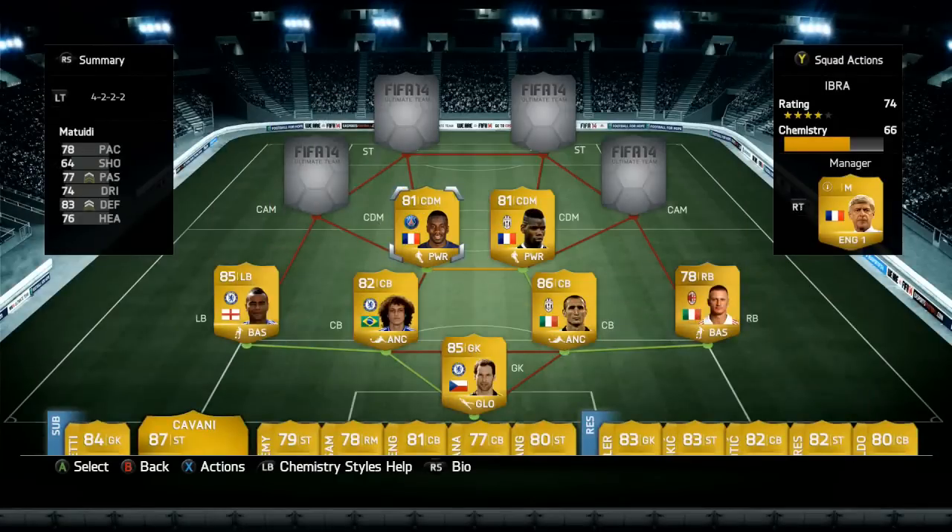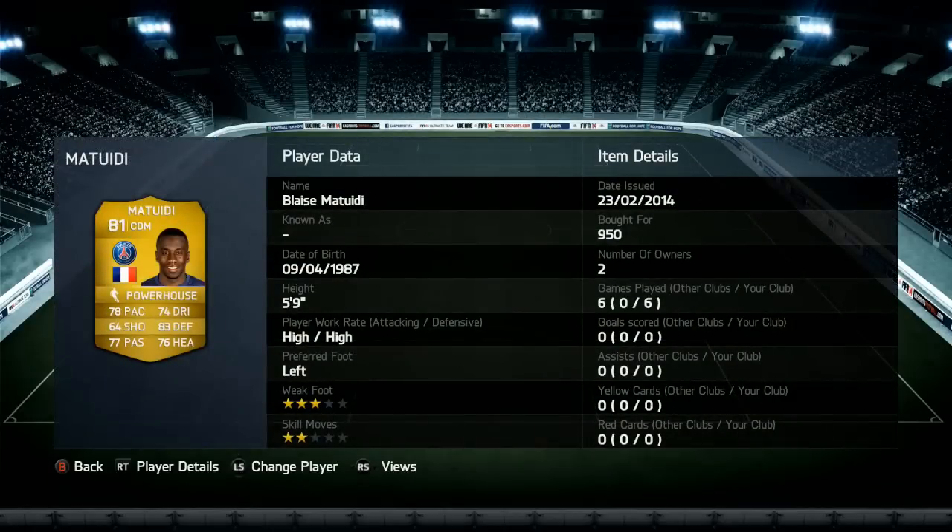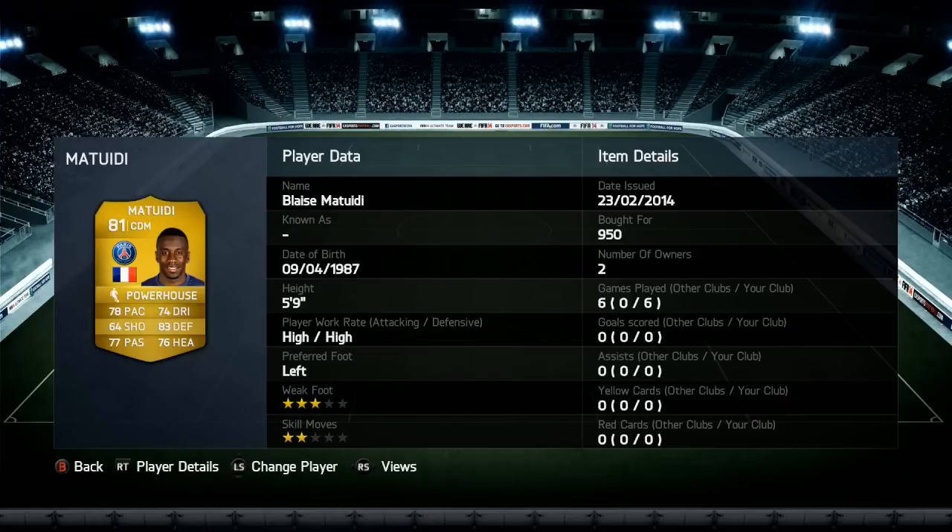The next CDM is going to be Matuidi to get that PSG link — 78 pace, 64 shooting, 77 passing, 74 dribbling, 83 defending and 76 heading. He does have two informs as well, but I'm trying to keep this relatively cheap. 950 coins, five foot nine tall — an incredible player, also with the powerhouse trait on him.